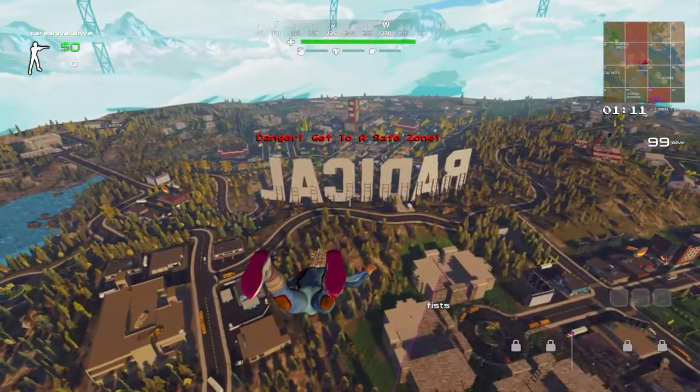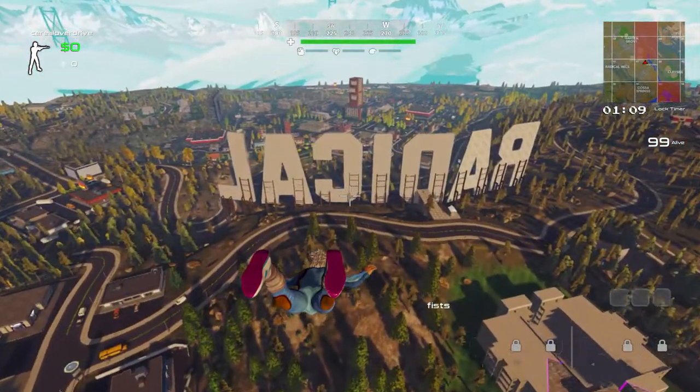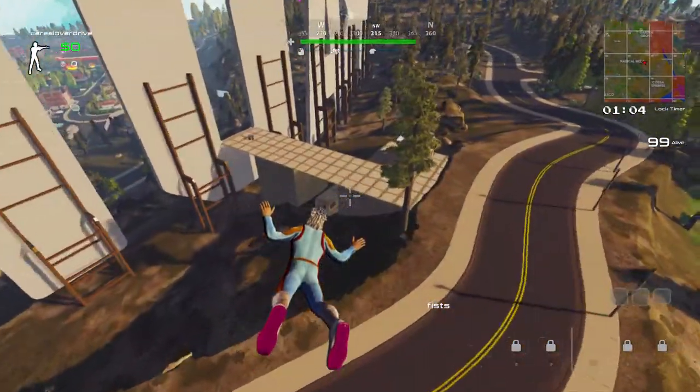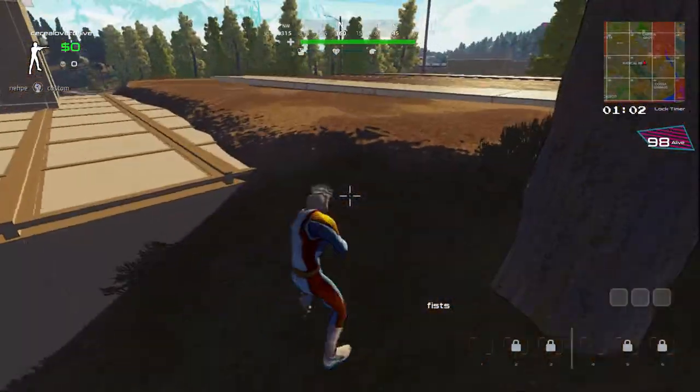How do you play this game? How does it work? I'm going to tell you all that in this video, just stay tuned. First off, you drop in — you just drop in wherever you want. There's no parachuting or anything like that. Try to drop near something that you can pick up.